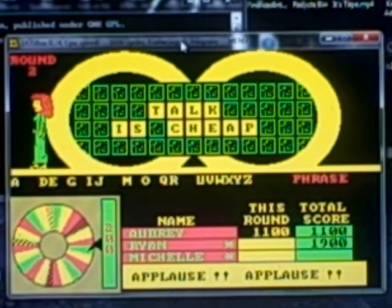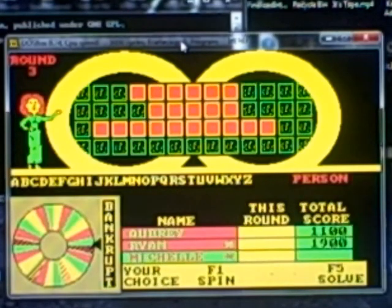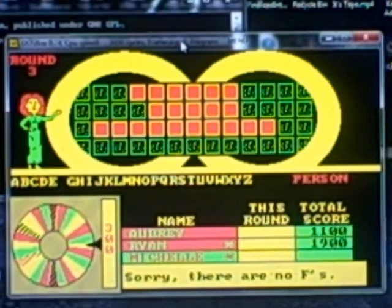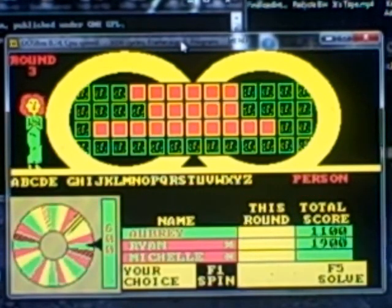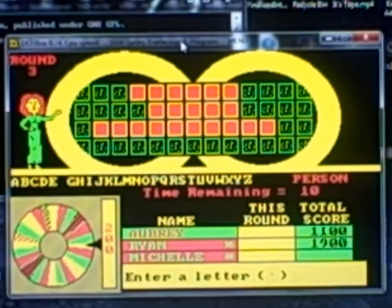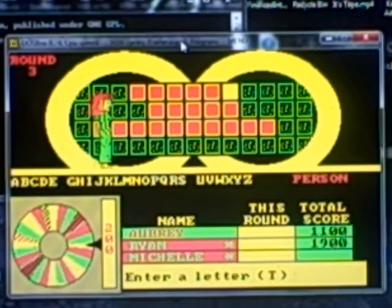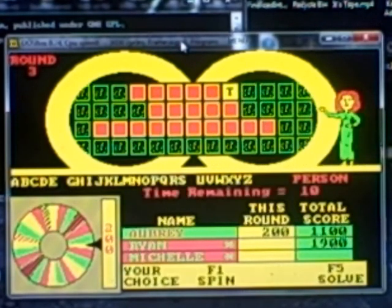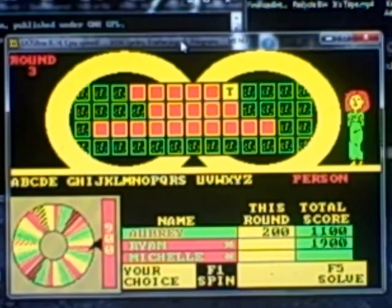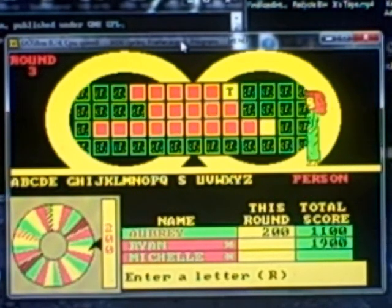I'm in the game with $1,100. Let's play our third round. $5,000 space out there on the wheel. The category this time is person, and Michelle will spin the wheel. $300. Is there an F? No. My turn. $300. $200. T. I don't believe it. You know how many there are? One. Time to spin again. $200. R. There's an R.